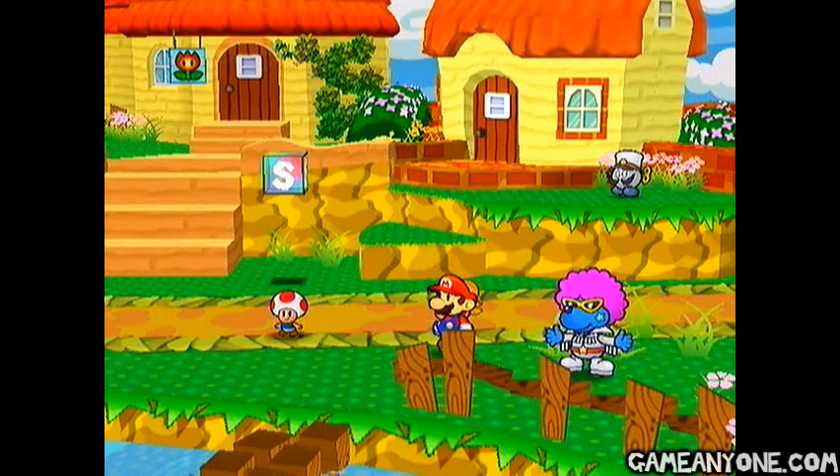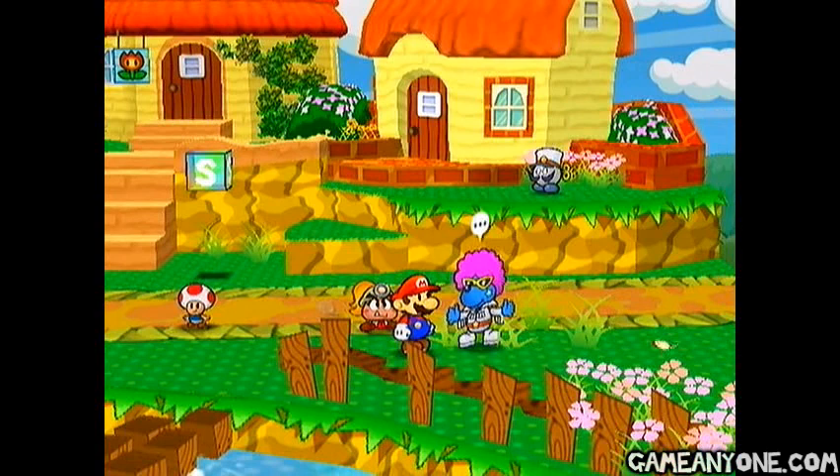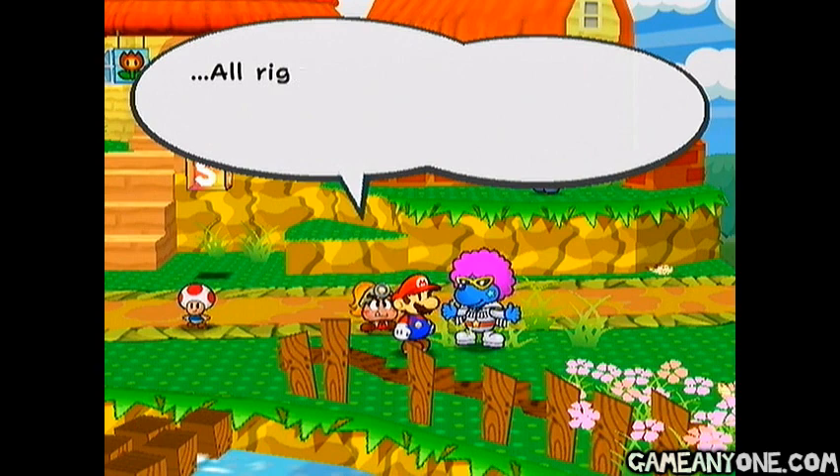Holy crap, what is the deal with this guy? Look at that. What do you got to say about him, Goombella? Ew! Yeah, basically. What's with this guy, huh? It grosses me out just being near this weirdo. Alright, fine, whatever. His name is Dupree. He's this icky guy who tries to sweet-talk everybody. There, no more.